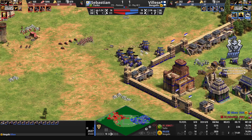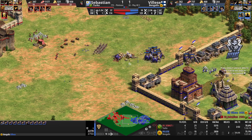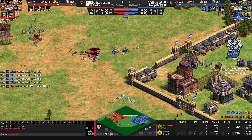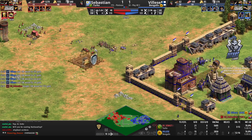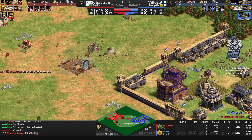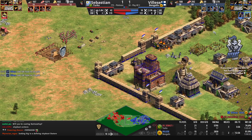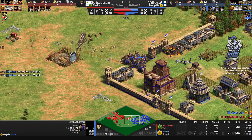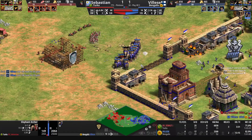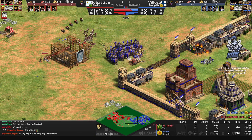Sebastien will get the castle placed. That's a big-looking elephant archer army but in actual numbers it's not too big — this might be an issue for Vileza if he's not careful, because you can overestimate your own army. With Bengalis this has been the case not only for elephant archers but even for elephants. Right now he's got 13 elephant archers facing 26 hand cannoneers and some monks. The conversions can still be catastrophic. There's a forward castle coming up for Sebastien. The bombard cannons have extra range from the upgrades.